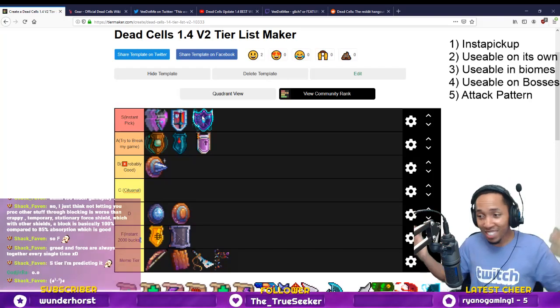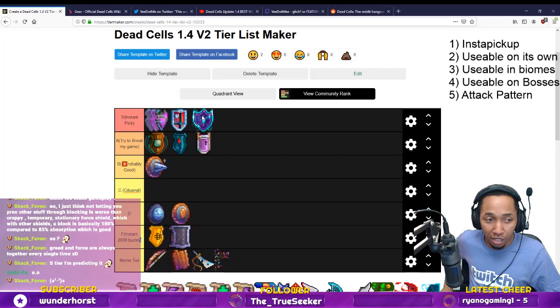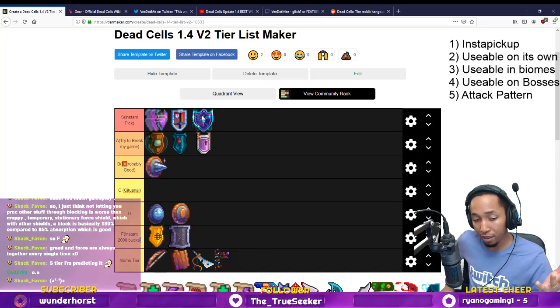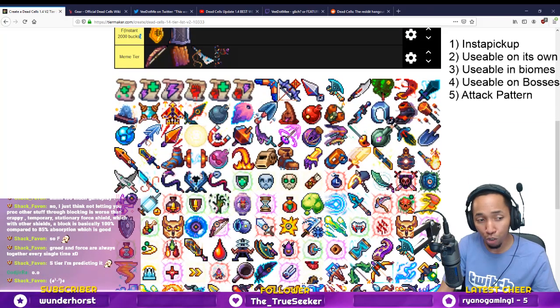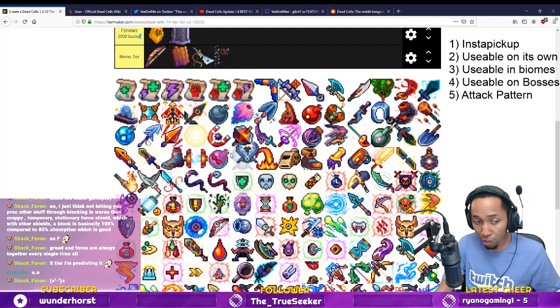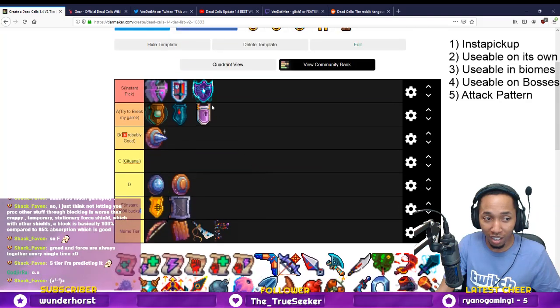I think it's an S. We really underestimated the ability of exuding poison in a survival build — in survival you have very few options for applying affixes. You have stuff like poison on Crusher, poison on Wolf Trap, but you can always poison with Thunder Shield. All you gotta do is land the parry. This thing has a cooldown, but I think it's an S.